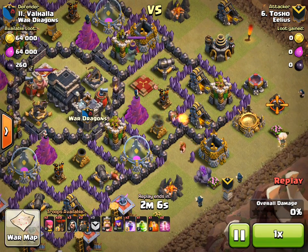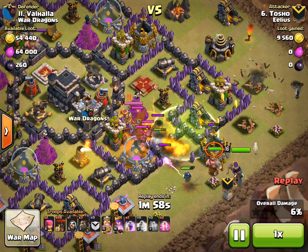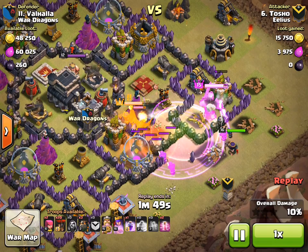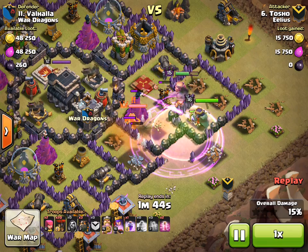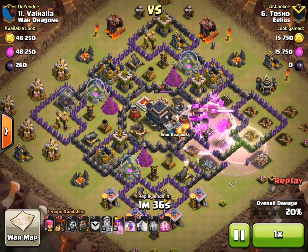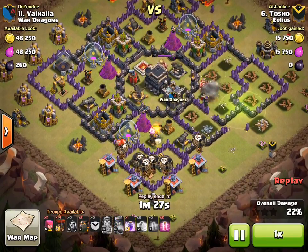He doesn't bother with the Lure — puts a Golem straight down followed by the Wizards. The Golem does start to take a bit of a pounding but it doesn't really matter, there's a lot of life in it. The Golem is just taking focus for a bit. His Heroes come in quite quickly, with the Wizards already focusing on the Dragon, and both the Archer Queen and King coming in. The Barb King goes straight to the Archer Queen, and at that point everything has been taken out and they start pushing into the middle. There goes the Air Sweeper. He's now coming in with the Lava — very good deployment of the Balloons as well.